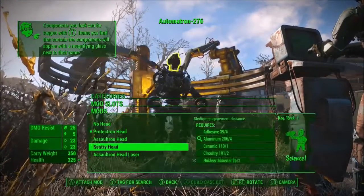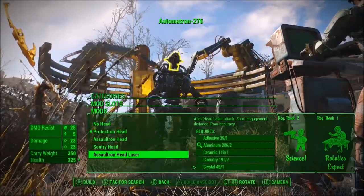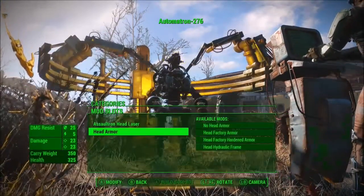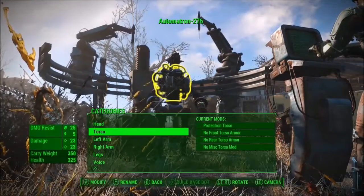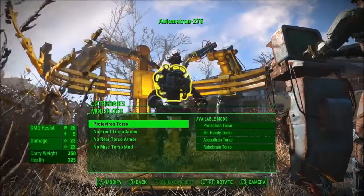You get to choose its head. I'm going down — I'm going with an Assaultron head laser. I mean, how cool would it be to have a laser coming out of your head? So I got kind of excited about that and was like, oh, let me put that on him. I was happy with that. Going down to the torso, you get to choose all your different torsos.